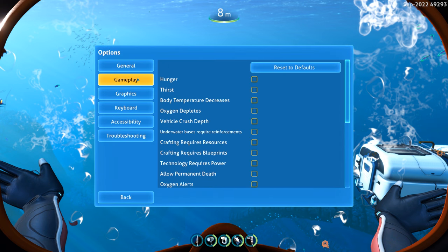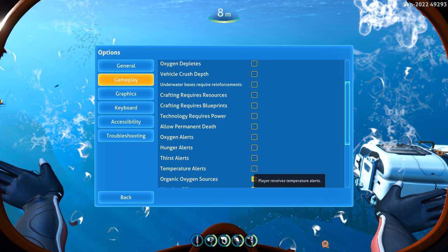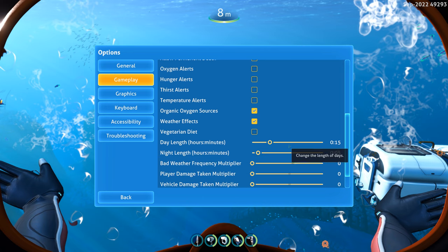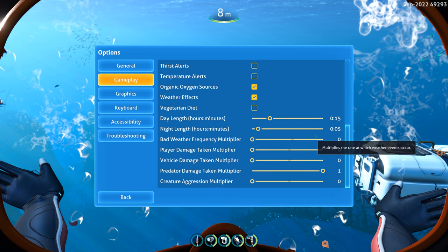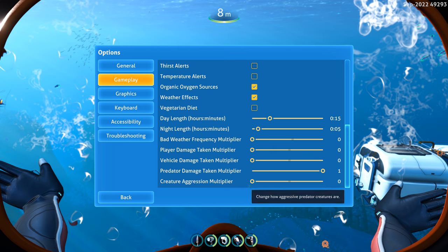In the options under gameplay, it now prompts you when doing this and says, 'Hey, do you want to do this? You will lose the option for achievements.' If you agree, you have all of this: player needs to eat, thirst, body temperature decreases. I'm in creative mode right now but I get to change all of this based on the game mode. Crafting requires resources, requires blueprints. In normal mode my assumption is all of these would be checked. So you're essentially tweaking all the variables between modes — allow permadeath, oxygen. And you get down to the bottom: I like this vegetarian diet option, so you can't eat animals for nourishment. You can change day length, night length, bad weather frequency, player damage multiplier, vehicle damage multiplier, predator damage multiplier, and creature aggression multiplier.